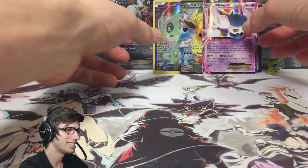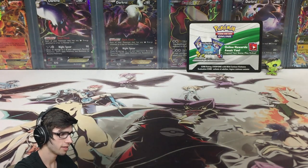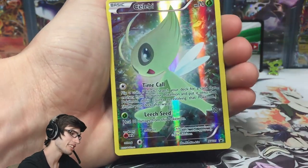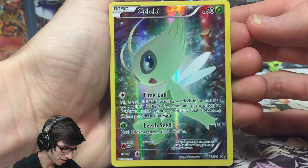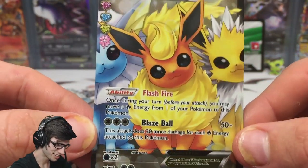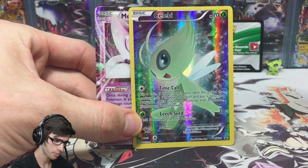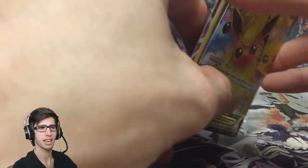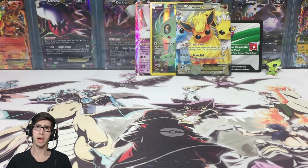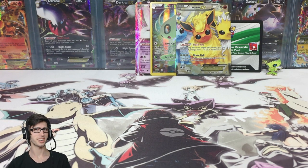I'm definitely stoked with the pulls we got out of these two packs today. Ranking them from least favorite to favorite: least favorite would be the Meowstic EX, but it is a pull nevertheless. Then we've got the Celebi promo — I think I like this one better than the Meowstic. And of course my favorite is definitely the Flareon EX full art — it just looks so good. Let me know in the comments what your favorite pull from today's opening is — whether it's the Meowstic, the Celebi promo, or the Flareon EX, based on art, playability, or anything like that. Drop a like if you enjoyed today's opening, and I hope to see you in another Pokemon TCG opening. Thanks for watching, peace!